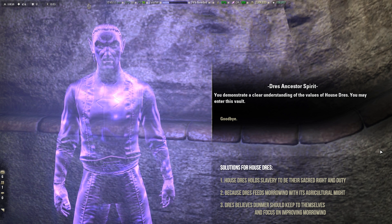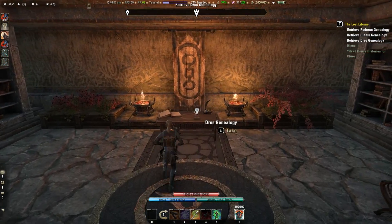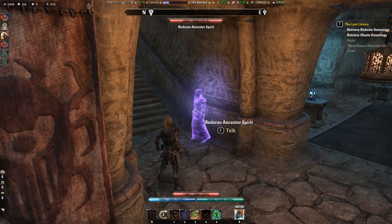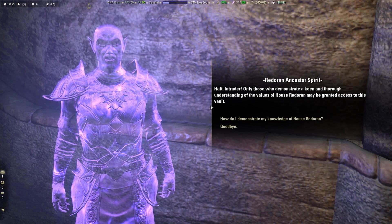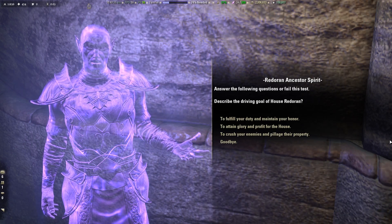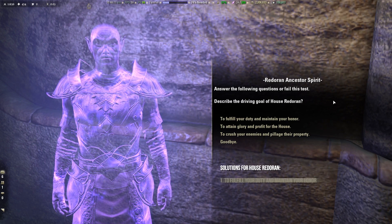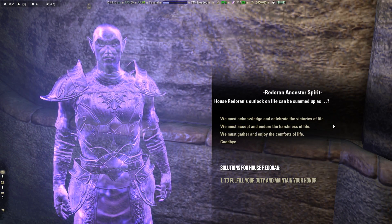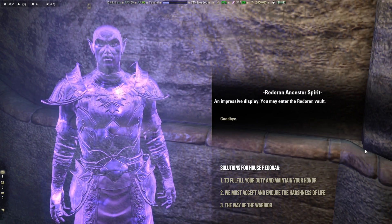Then House Redoran. The spirit says: 'Answer the following questions, or fail this test. Describe the driving goal of House Redoran. House Redoran's outlook on life can be summed up as... Who were the previous leaders of House Redoran? And House Redoran most strongly believes in the following institution.' Answer all questions correctly to gain access to the vault.